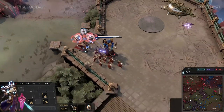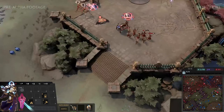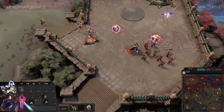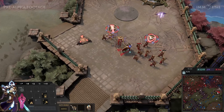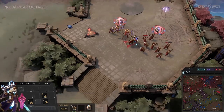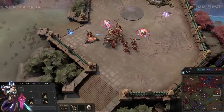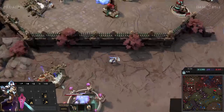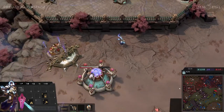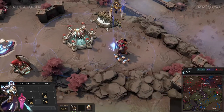Drago is just going to deny the tower here — Hydra cancels it in time and nothing much happens. In terms of army composition, there are advanced units on both sides. The units with the hula hoops on their hands are Absolvers — they're zone-control units. When they go into hula-hoop mode they turn their low, short attack into a machine-gun attack that fires three times as quickly.